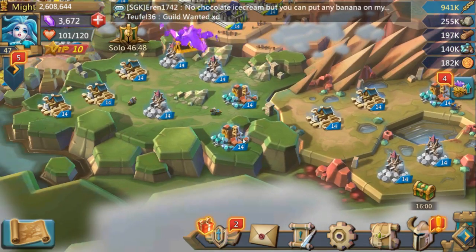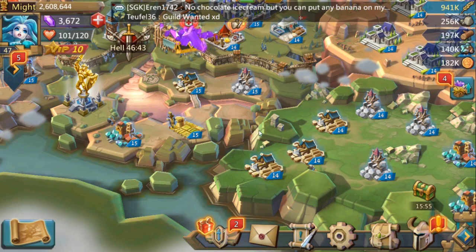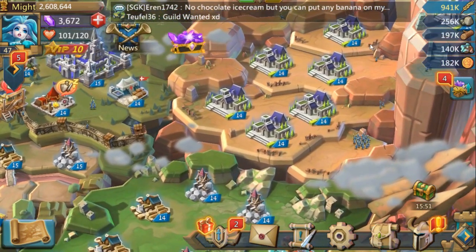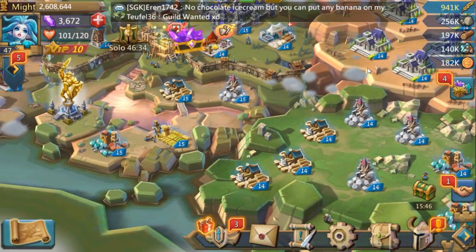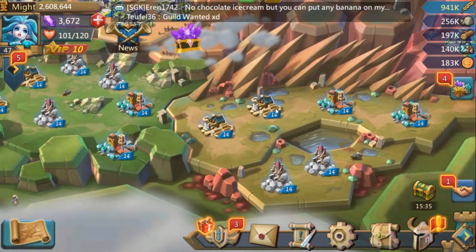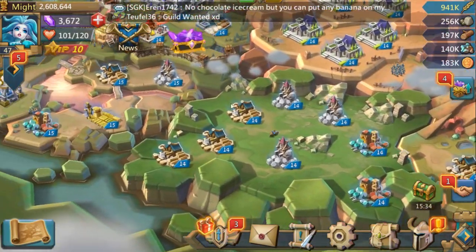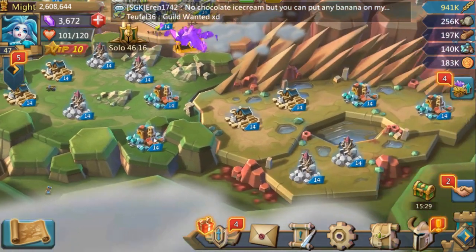The biggest question I get asked from my free-to-play account is: what is your building allocation for your resource tiles? I don't count these gold buildings — these manors — as resource tiles, because I consider them true production tiles. I'll get into that in a different episode. Here's my allocation: I've got six lumber mills altogether, and six quarries.